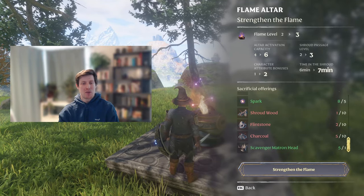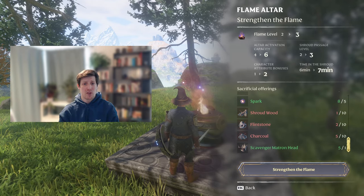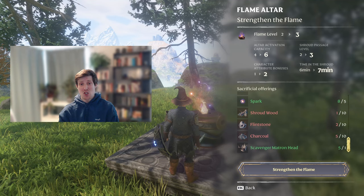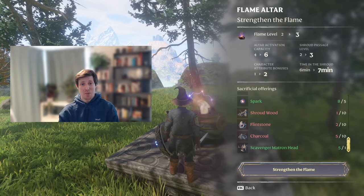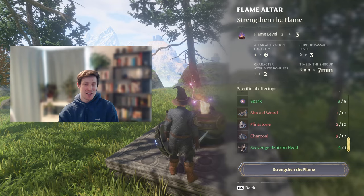Hello and welcome to this video about how to kill the scavenger matron in Enshrouded. You need her head to upgrade your flame to level 3 and pass through higher level shroud. I will show you a bunch of ways to kill her — both the regular way, the hard way, but also some cheesy or fun ways where you don't really risk getting hurt at all.